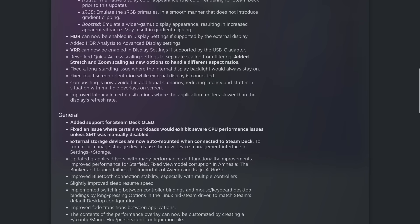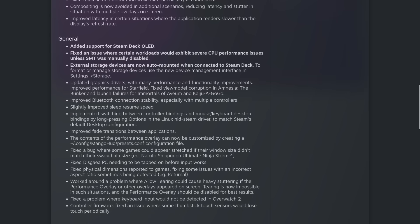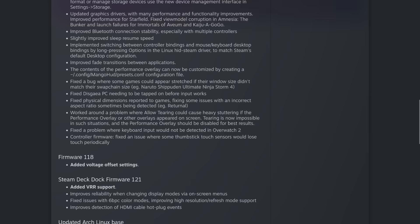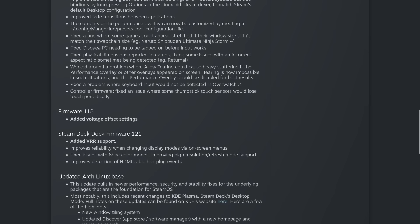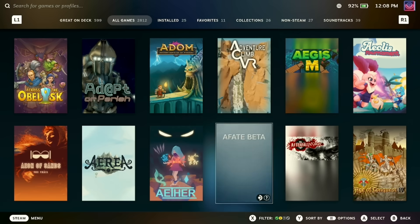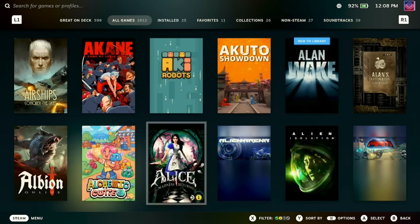Some keen eyes might also notice that Steam Deck's gaming mode interface had some subtle changes as well. This comes from the latest Steam client update that was also released, because Valve said they've done many small changes throughout to make the interface more visually rich in the home, the library, and other areas. A lot of it is quite subtle — just tweaking the darkness and vibrancy of things like the backgrounds on games. One thing you may notice, like here in my Steam library, is when you hover over each item you now get a fancy dash of color around it that matches the main color of the library image.